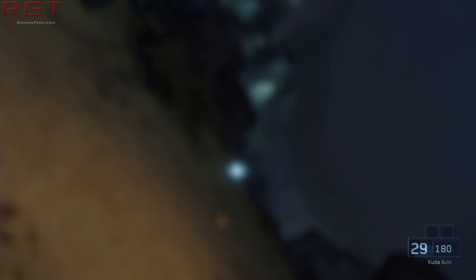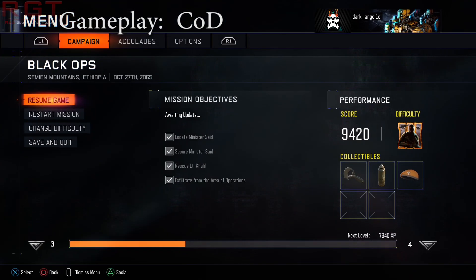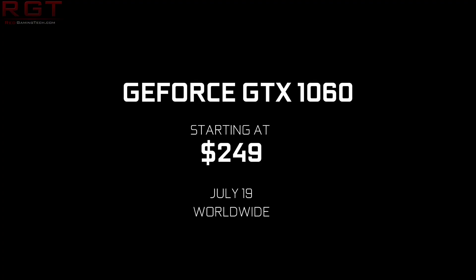Let's talk about the GTX 1060. The final specifications have emerged onto the internet — in other words, leaked — and we also have some benchmark results for the GTX 1060 which we're going to go into later on in the video. The full specifications of the GTX 1060 are very important, but the most important thing for us to establish is the price point, because at the end of the day, if you can't afford it, it doesn't matter what the card can perform like.